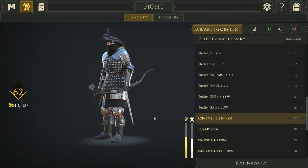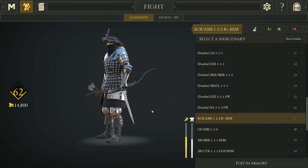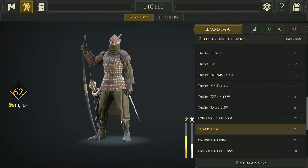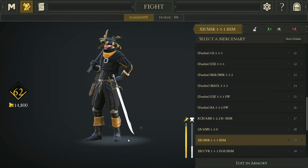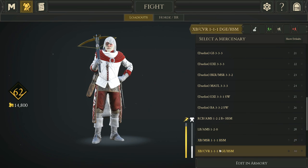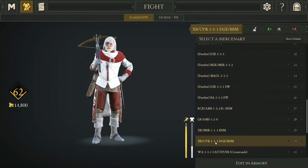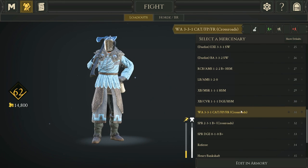Now moving into archer builds. Recurve Bow with Arming Sword 1-2-2, heavier legs to keep up speed, Bandage and Huntsman — a neat, well-rounded build. Longbow 1-2-0 with Arming Sword, no perks. Crossbow with Messer — a great hybrid for spacing out shots and having your sword ready when you don't have a clear time to reload, with Huntsman. Crossbow Cleaver 1-1-1 with Dodge and Huntsman. War Axe Cat, Friendly, Fireproof — a really good combo for Crossroads.